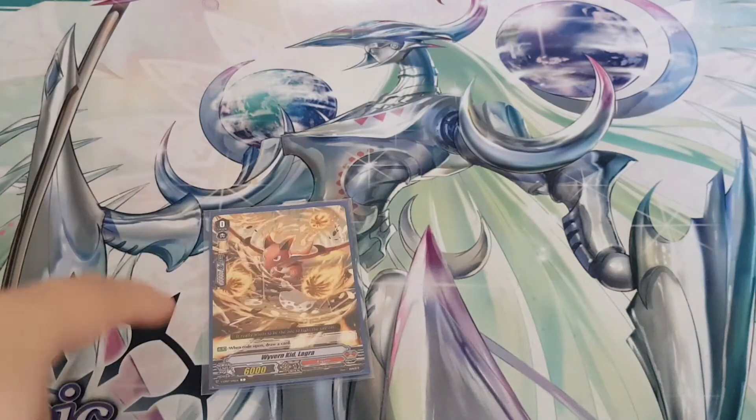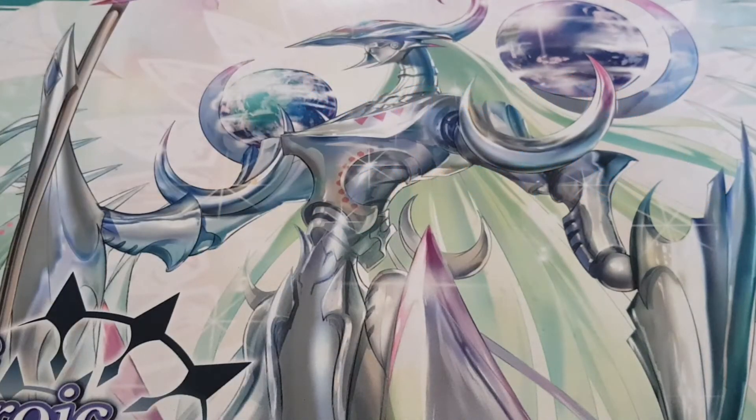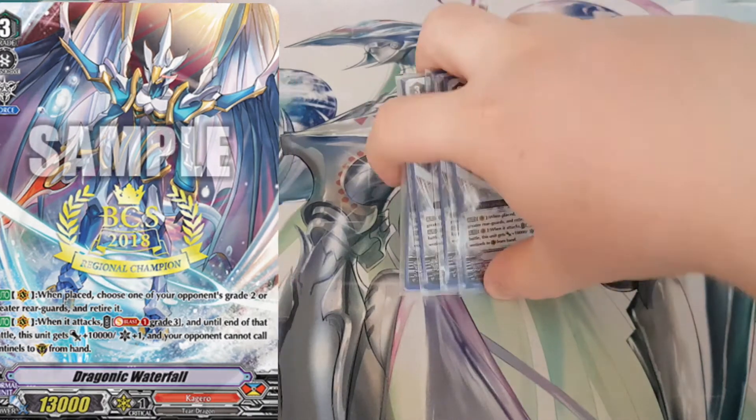For the starter, I play Wyvern Kid Lagra — everyone uses these for the on-draw-a-card ability. For my main grade three, I run Dragonic Waterfall. He's very OG for Standard. When placed, choose one of your opponent's grade two or grade three rearguards and retire it. When it attacks, Soul Blast a grade three and this unit gets 10k, crit plus one, and your opponent can't call sentinels from hand. It's pretty good, especially late game — you can hit a very high number.